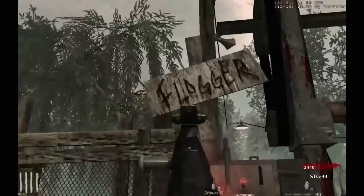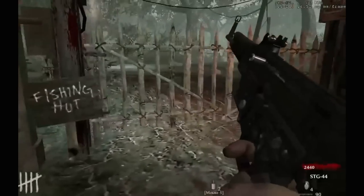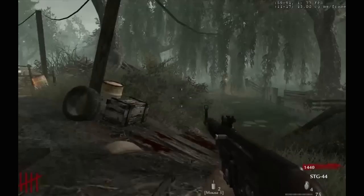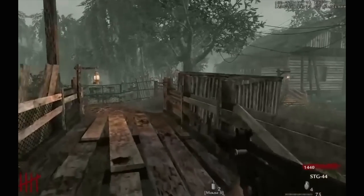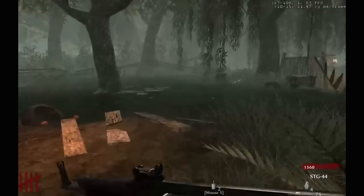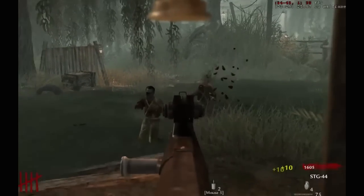The next thing we have is the sewer system. In the description of this map it talks about ways to transport — there's a zipline and a sewer system. I want to focus on the sewer because in Exo Zombies there was a map where the sewer system was essential to the Easter egg. I feel like this sewer is also going to be essential to the Easter egg and has a higher purpose than just traveling.